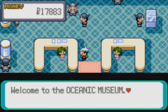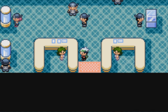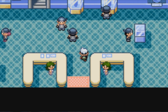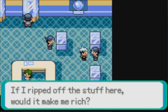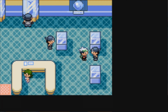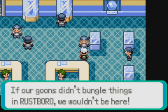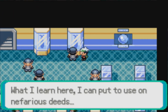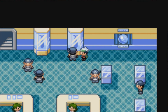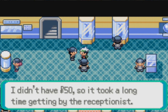Welcome to the Oceanic Museum. The entrance fee is 50 bucks — would you like to enter? Yes. Please enjoy yourself. So what the hell is going on here? If I ripped off the stuff here, would it make me rich? If our goons didn't bungle things in Rustboro, we wouldn't be here. What I learned here I can put to use on nefarious deeds.